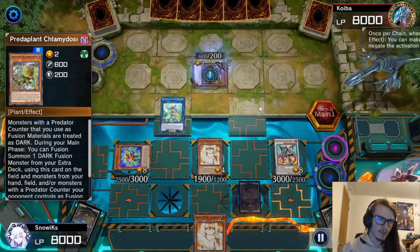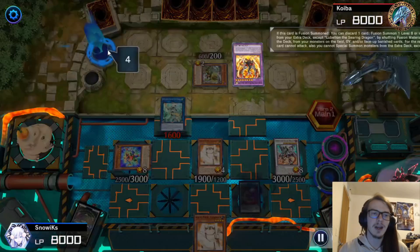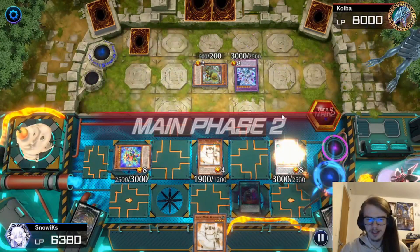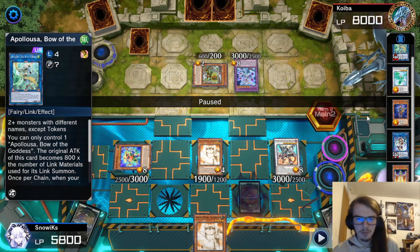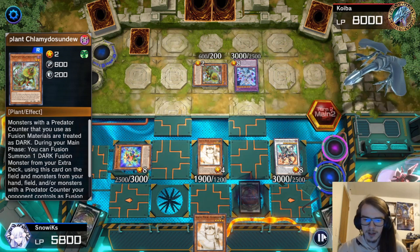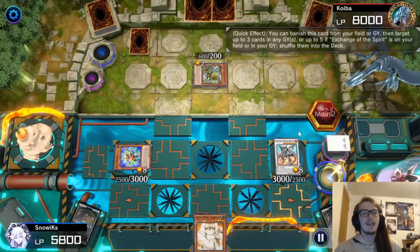They're on Predaplants. They activate Clam Sundew — we promptly negate that. Then comes Branded Fusion, and if I had a spell-trap negate, that would have been nice. They activate Lubelion and then Biplus — I negate that. They go to battle, walk over with Mirror Jade and pass. I could have activated a Shuffler to shuffle back Owl Vows, but they went Mirror Jade instead of Predaplant Fusion. They try the Mirror Jade effect — I negate, then activate Call By on Mirror Jade, and also activate my Shuffler in Main Phase 2 to shuffle away their Albion.